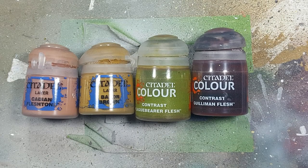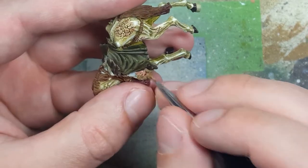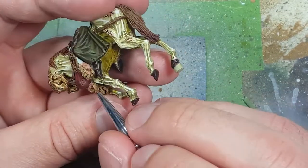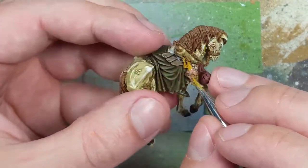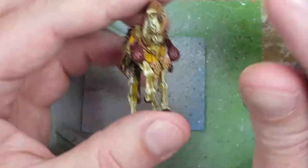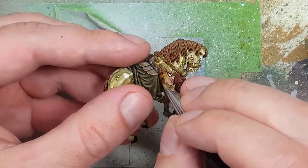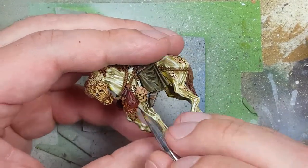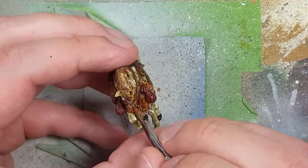With Cadian Fleshtone, Balor Brown, Plaguebearer's Flesh, and Gulliman Flesh, we're going to paint the flesh parts of the skulls. We'll start with a base layer of Cadian Fleshtone on what we can tell is flesh. Then we'll take Balor Brown and apply it all over the hair that goes up through the rope knots. Once that's done, we'll apply a thin layer of Gulliman Flesh throughout the hair and flesh, then apply one more layer of Plaguebearer's Flesh to give it a sickly green color.